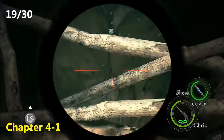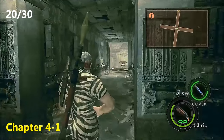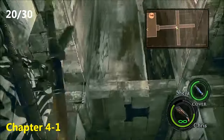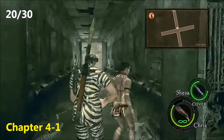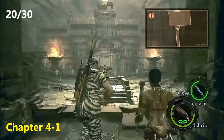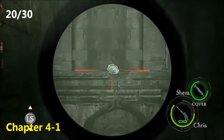Now for the twentieth emblem in Chapter 4-1. You will come to this area where you get dropped down into a sort of cross-section, a plus section. You have to continue forward, and you can see already shining in the distance is the twentieth emblem. Go ahead and give that a pop.